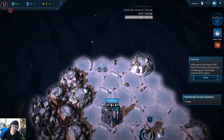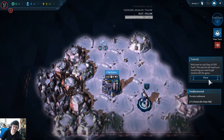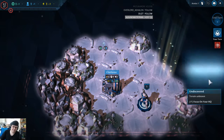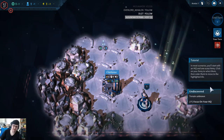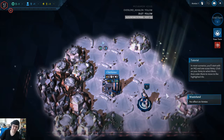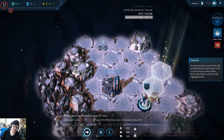This tutorial will teach you everything you need to get started with the game. To lead the nomadic Skywatchers clan who are leaving their home to journey north towards the equator - the sun's dying, water is still strong enough to sustain life. In most scenarios you'll start with an HQ and one scout army. Click on your army to select them, then order them to move to the highlighted tile.